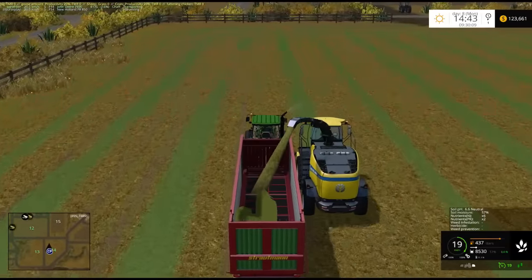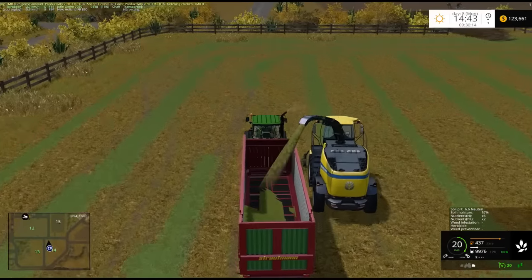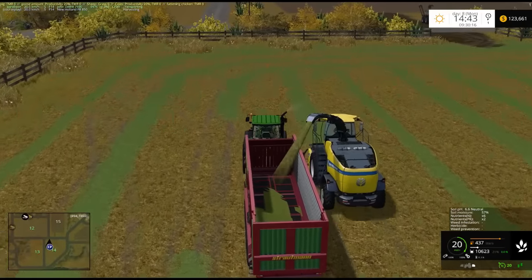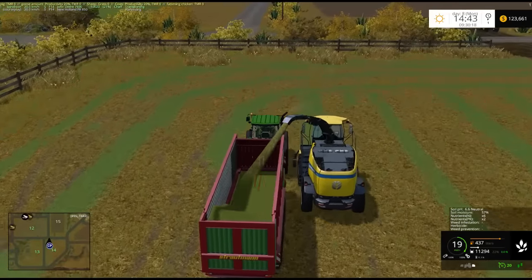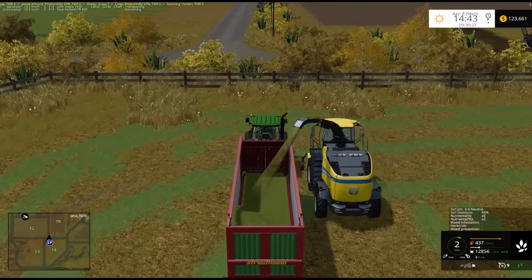After this, we will put the potatoes on top, and that should make TMR — if we follow the correct formula, basically. So it's about a 60-40 split: 60% chaff, 40% potatoes, if memory serves.